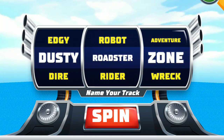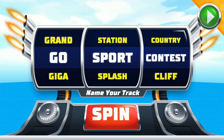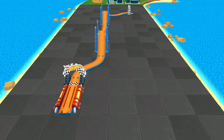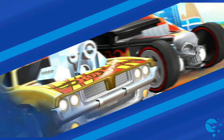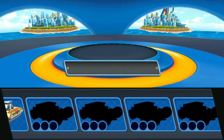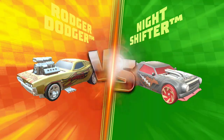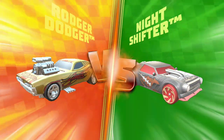Press the spin button for a random name or swipe the reels to create one! Choose your ride! Race on! Roger Dodger versus Night Shifter!